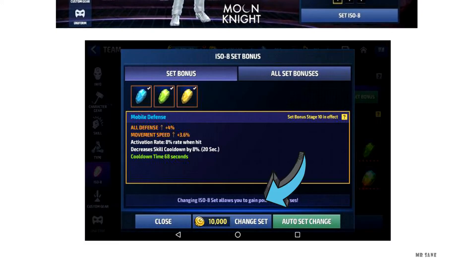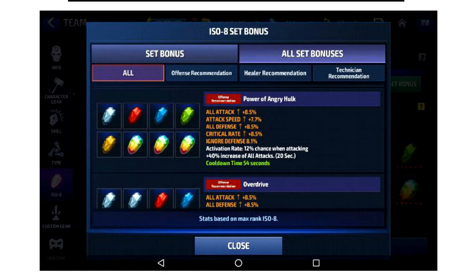You can change the ISO set bonus by clicking on 'change set.' There are many ISO 8 set bonuses, but I would prefer Power of Angry Hulk because it's the best if you want some extra attack speed.